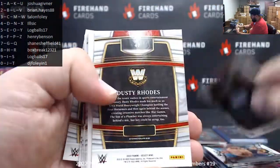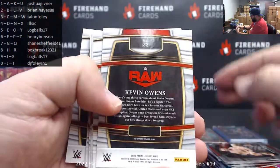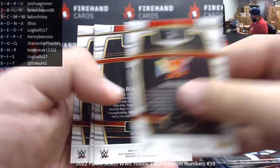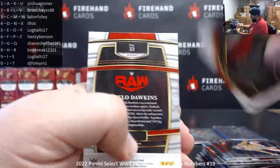Gunther 9, Brock Lesnar 5, Dusty Rhodes 7, Finn Balor 1, Ilya Dragunov 9, Kevin Owens 2, Damian Priest 5, Gene Okerlund 3, Seth Rollins 0, Gunther 8, Booker T 3, Riddle 6, Becky Lynch 7, and Angela Dawkins 3.